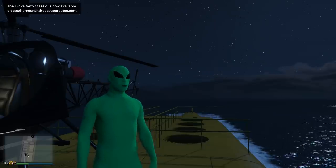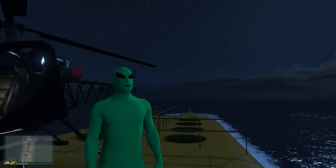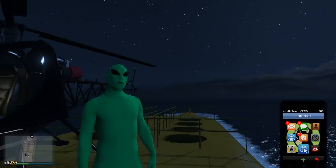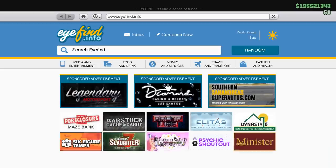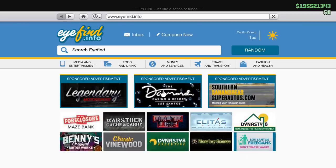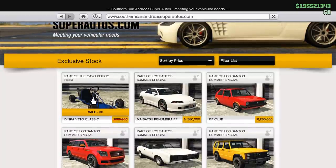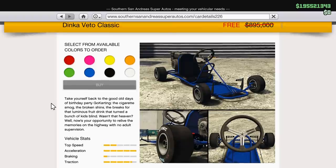In this video I just wanted to show you guys the free vehicle. You guys remember a couple of weeks ago Rockstar did their heist challenge? We crushed that challenge and they gave us a free vehicle. That free vehicle is only in the game for this weekend, so I wanted to get this out as soon as possible. If you go to the Southern San Andreas Super Autos website, you can see — boom — the Veto Classic. This is the free heist challenge vehicle; it is a go-kart, which is awesome.